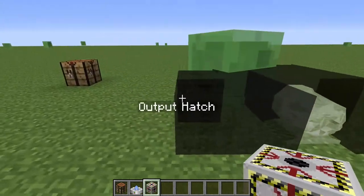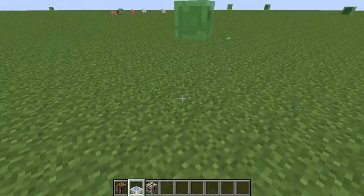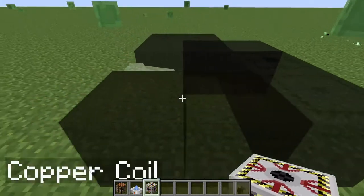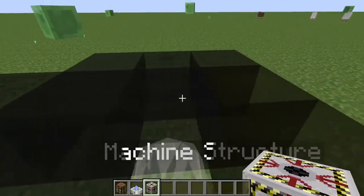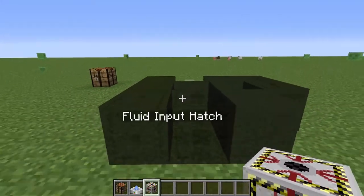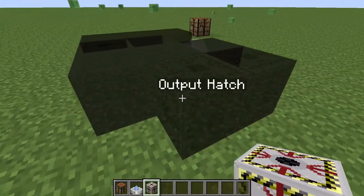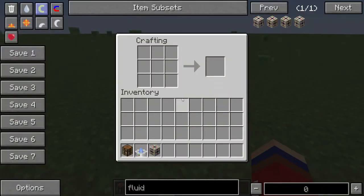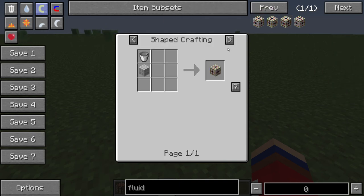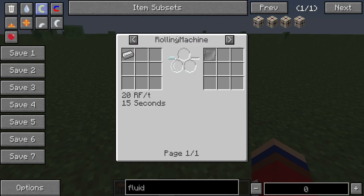Now it's a problem to make the rolling machine. You must be there, because you need — for the fluid input hatch — you need the rolling machine, and you don't have the rolling machine. So you must probably be cheating this. I don't know how it is in the modpack that I play. I think I can craft it without cheating. But here, when you only have this modpack, you must cheat this — the whole machine probably, because you can't craft this because you need that in a rolling machine.